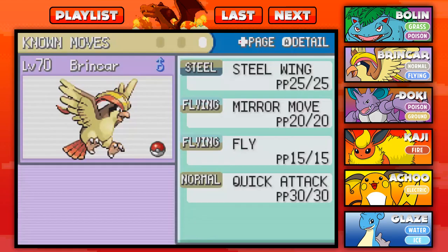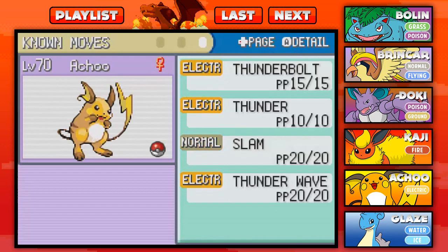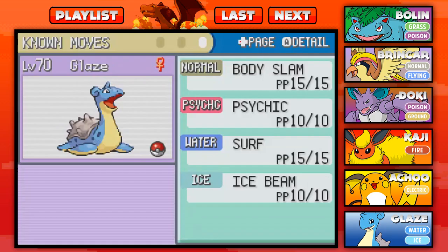We have Brinkard with Steel Wing, recently learned Mirror Move, Fly, and Quick Attack. We have Doki with Blizzard, Megahorn, Earthquake, and just learned Sludge Bomb. We have Kaji with Bite, Fire Spin, Flamethrower, and Quick Attack. We have Achoo with Thunderbolt, Thunder, Slam, and Thunder Wave.